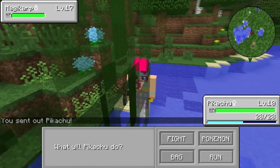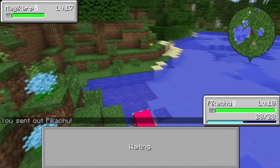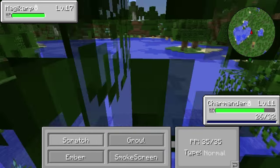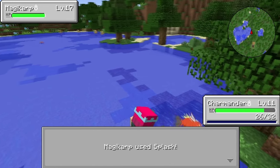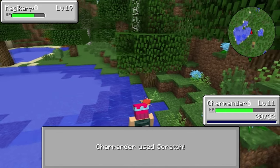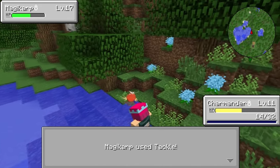What's the best approach? Let's switch to Charmander. Oh no, wait — Magikarp used Tackle, that's not good. I used Ember — why did I use Ember? That was a silly move. Let's use Scratch.